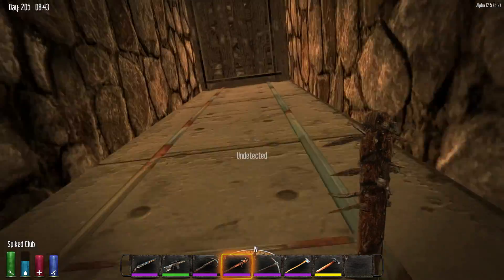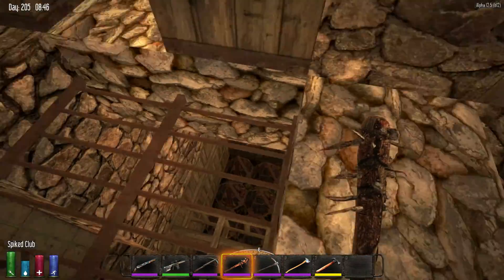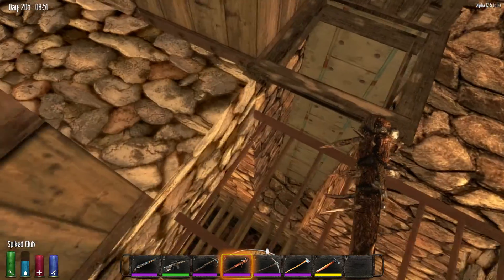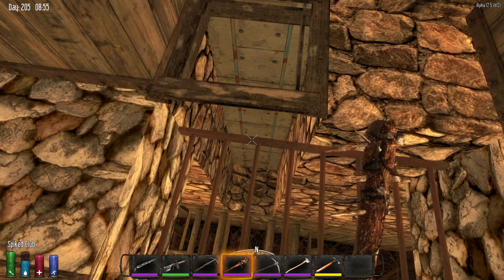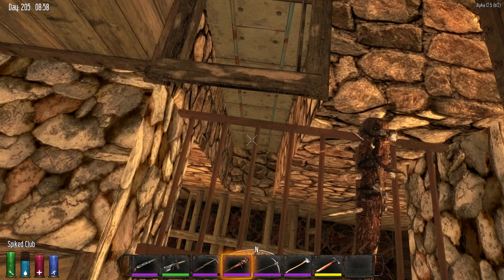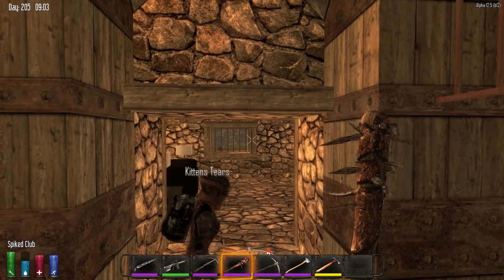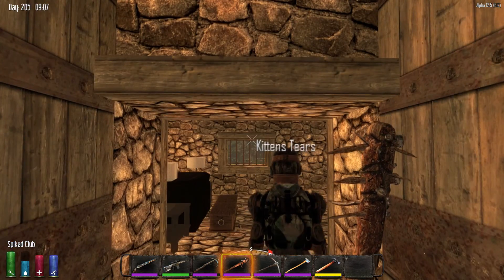Furthermore, if they did get that far, up in the living area here — of course, you would smash the wooden ladder at the bottom of the metal ladder. Zombies, other than spider zombies, cannot climb up a ladder if the bottom rung is missing. That seems to be the case currently — it may be changed later — but that's why the bottom rungs are wood instead of metal on that ladder. So we would smash that out. So here is the living quarters and crafting utility level of the zombie-proof fortress.